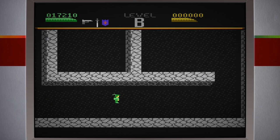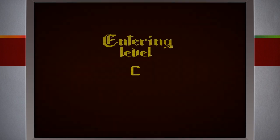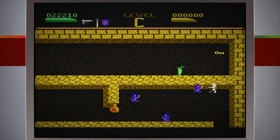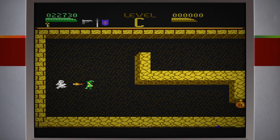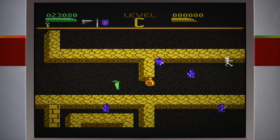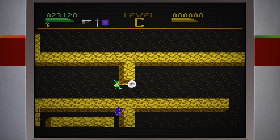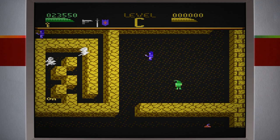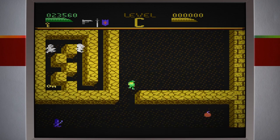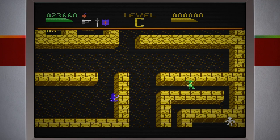Era para ter pego o outro item lá que não tinha pego antes para aumentar minha barra de vitalidade, mas vou avançar. Avancei logo para o nível 3, que é o nível C. Peguei essa chave. Esse jogo é maneirinho! Só não sei se esse jogo tem fim, porque nunca joguei ele. Usei a bomba que tinha antes e matei vários inimigos. Peguei a chave.